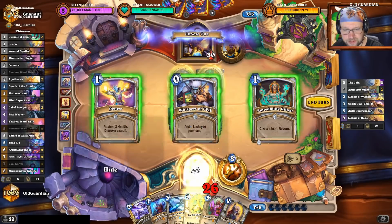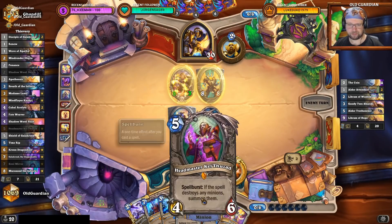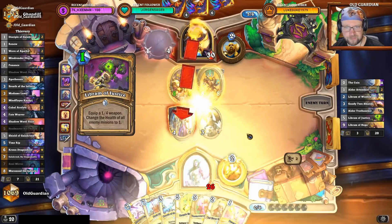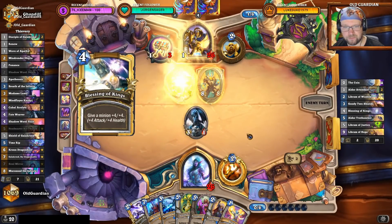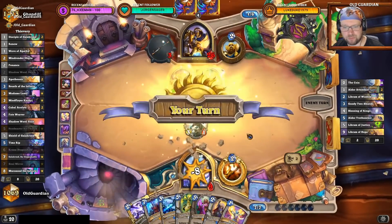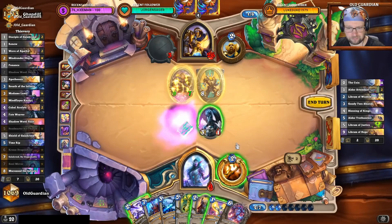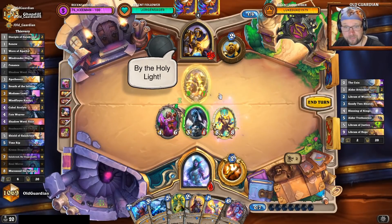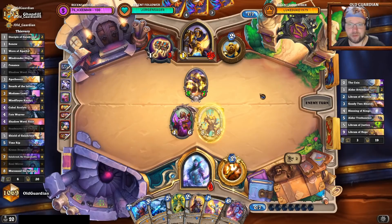I'm going to play Renew on my face for more Renews. And next turn, Headmaster Kel'Thuzad will come to kill something. But what is it going to kill? Taking a bit of damage, unfortunate. I need to kill that one, and hit into that one a little bit — take away the Divine Shield. Paladin has only three cards in hand. Now I have this Divine Shield taunt minion on the way. Sure, Paladin can kill it, but can Paladin get through?